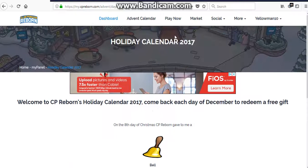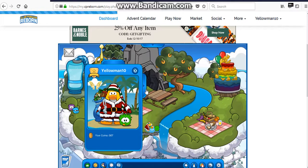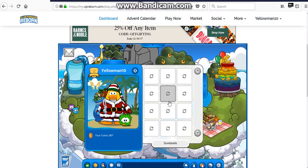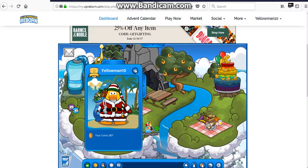We get the bell, so we're going to go on to the game and put it on. Alright guys, so we're on the game and we are going to have to put on the bell — assuming it loads. Alright, let's go over to hand items and it should be somewhere in here. I don't know why it's taking forever to load. Oh, there it is. Nice. Let's see if it's interactive — I actually want to see if it is interactive.